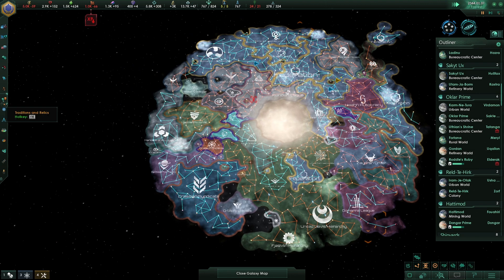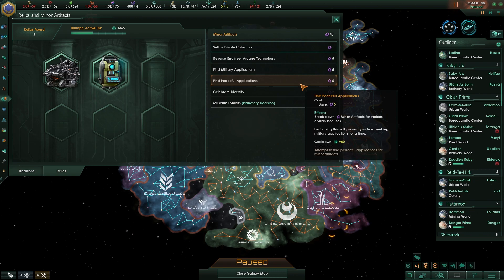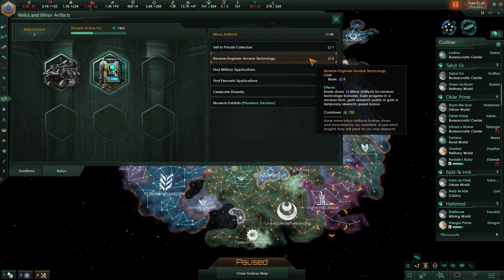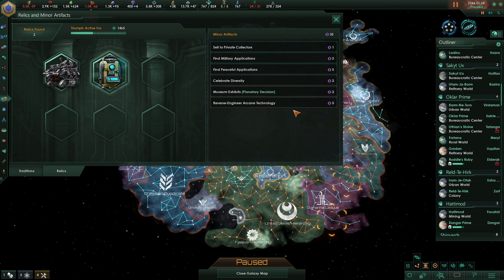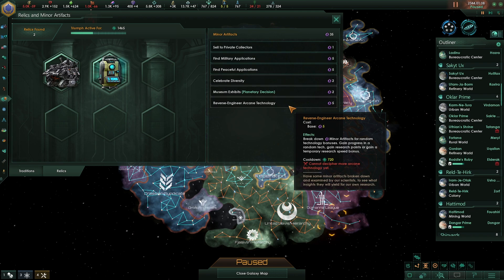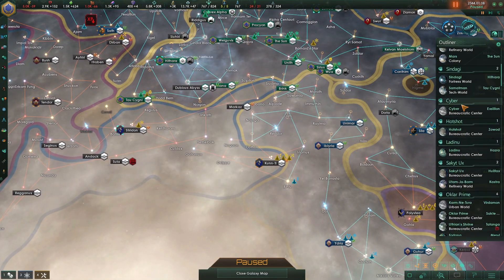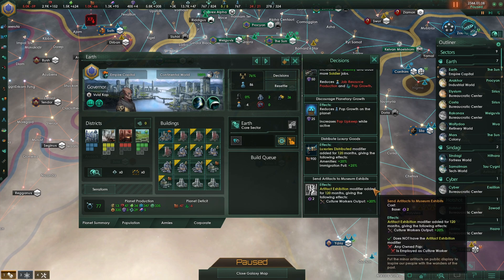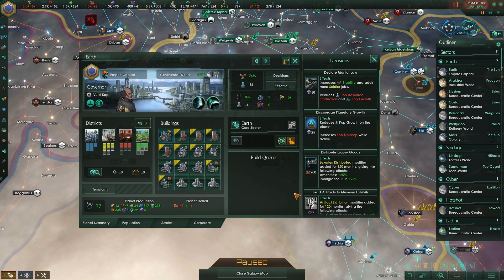We're two months out. Just want to look at relics — we can find peaceful applications, which prevents seeking military applications for a time, or get military bonuses, or reverse engineer for tech bonuses. I'd like some tech. But we can't decide for more arcane technology yet — that's a really, kind of pathetically low amount of tech. Let me see the planetary stuff on Earth. The artifacts give employed culture workers increased output, but they don't really give us anything there.